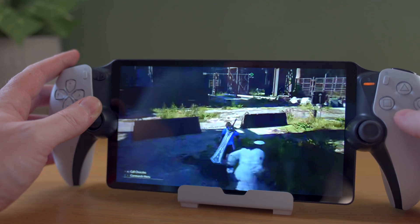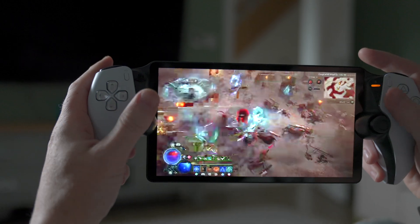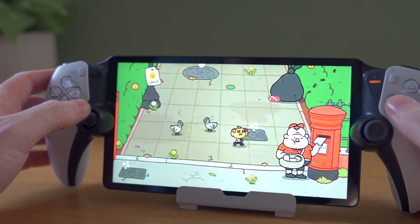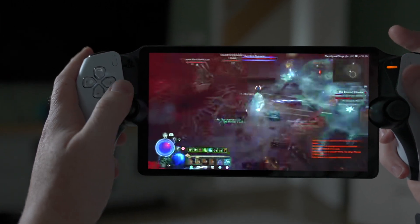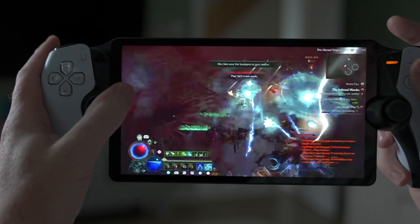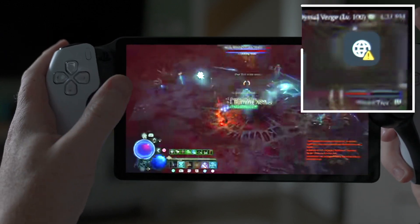I just want to quickly demonstrate the number one reason for lag and general poor performance on the PlayStation Portal, or any remote play device really when playing at home. You can see here that as I'm playing Diablo 4, I'm getting drops in picture quality as well as some input lag. There are some gaps in the sound and a number of connection warnings in the top right corner.